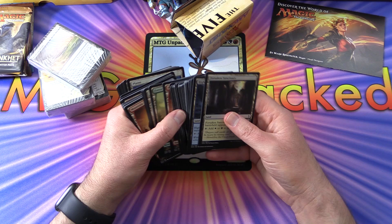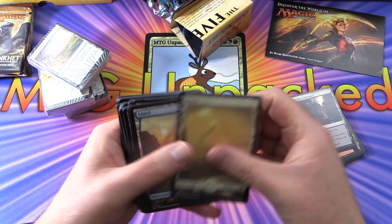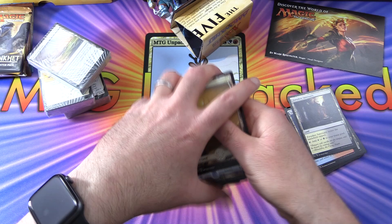We've got a whole stack of basic lands. Zipping through: Plains, Islands, Swamp, Mountain, Forest. You get a stack of those — that will be how you build your mana base.